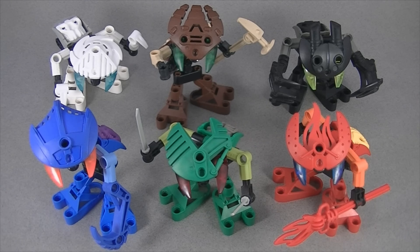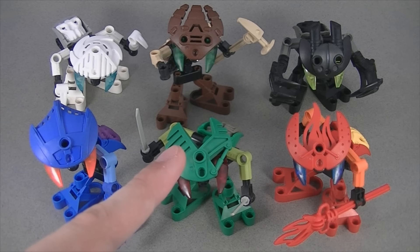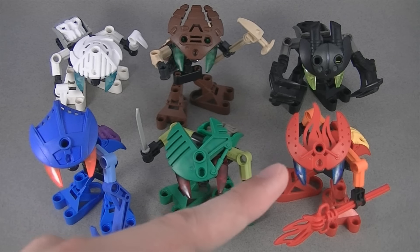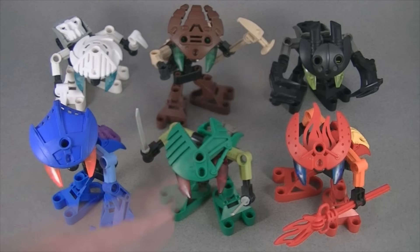From left to right, we have set number 8550, Gahlok Va; 8551, Kohrak Va; 8552, Lehvak Va — you're starting to see a pattern — 8553, Pahrak Va; 8554, Tahnok Va; and 8555, Nuhvok Va.